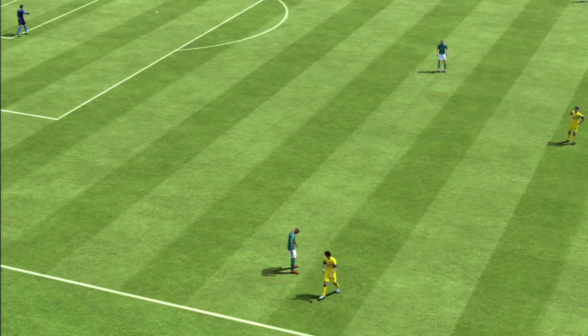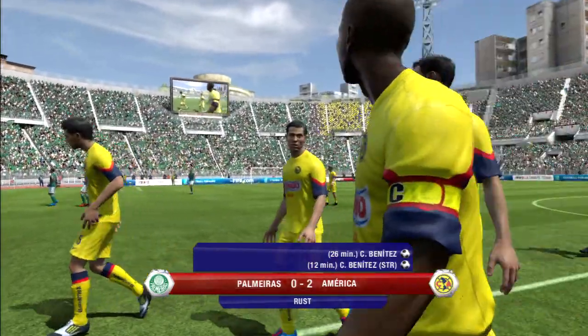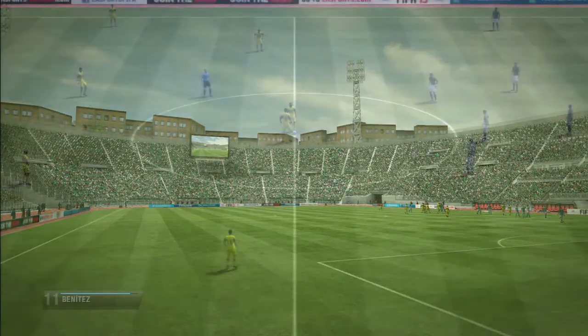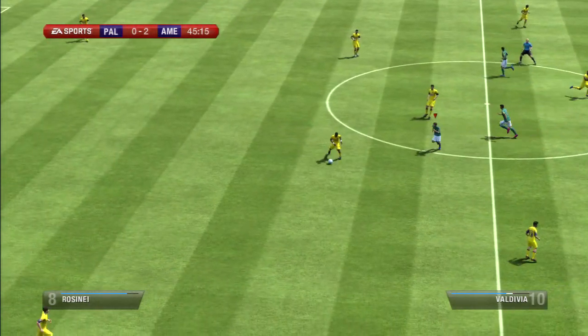And he's found his teammate by cleverly lifting the ball over the outstretched leg of the defender. Half-time now, and two-nil is the score at the break. The first half has given us a bit of a guide as to what's going to happen — who's going to go through and who's going to go out. They deservedly lead at the break, and what a carrot to knock out the opponents from this tournament if they just keep it together for the last 45.